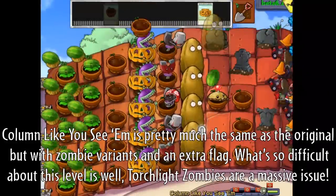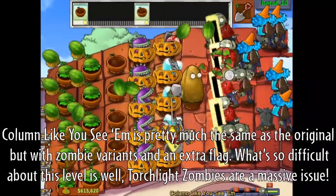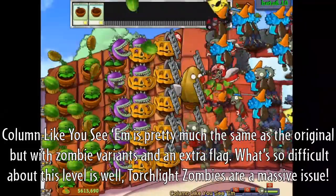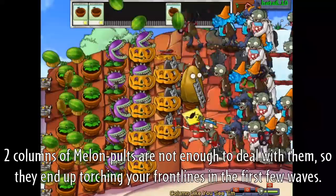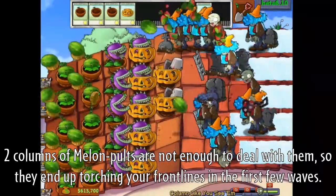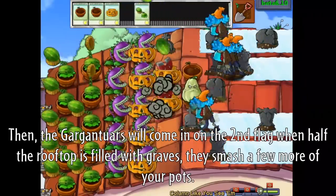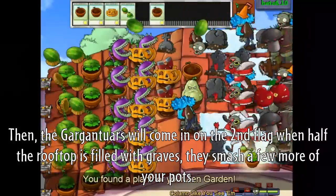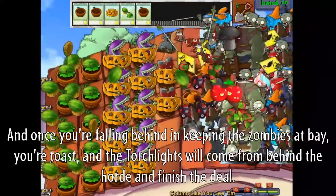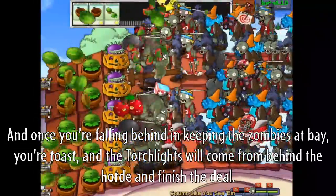All That Can Seem is pretty much the same as the original, but with zombie variants and an extra flag. What's so difficult about this level is that Torchlight zombies are a massive issue. Two columns of melon poles are not enough to deal with them, so they end up torching your frontlines in the first few waves. Then the gargantuars come on the second flag when half the rooftop is full of graves — they smash up a few more of your pods, and once you're falling behind keeping the zombies at bay, you're toast, and the torch lanes will come from behind the horde and finish you.